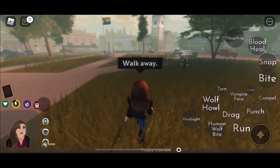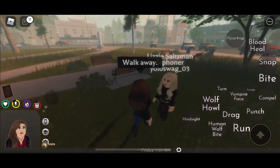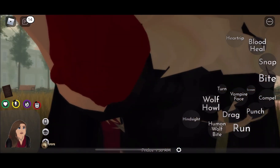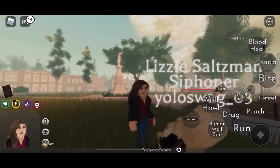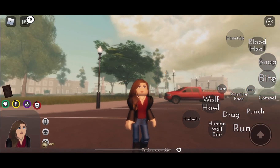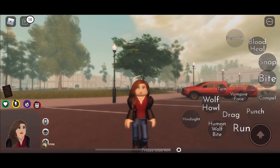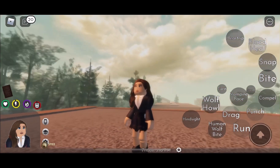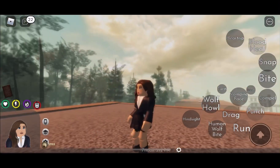Since she is an original, she can also heart rip other people. I'll do it on Lizzie — I kind of feel bad because I don't know these people — but yeah, as you can see: killed her, gone, extinguished. So that's pretty much what Hope can do as an original.